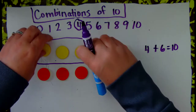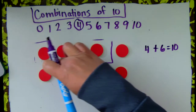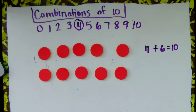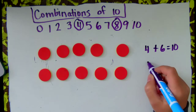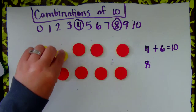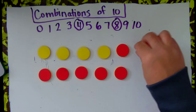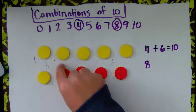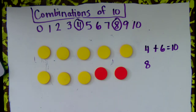I'm going to turn them all back over. And this time I'm going to choose 8. So if I choose 8, I'm going to flip over 8: 1, 2, 3, 4, 5, 6, 7, 8. Here I have 8 yellow tokens.